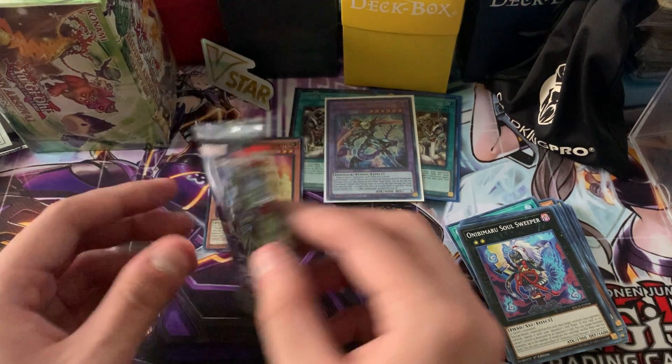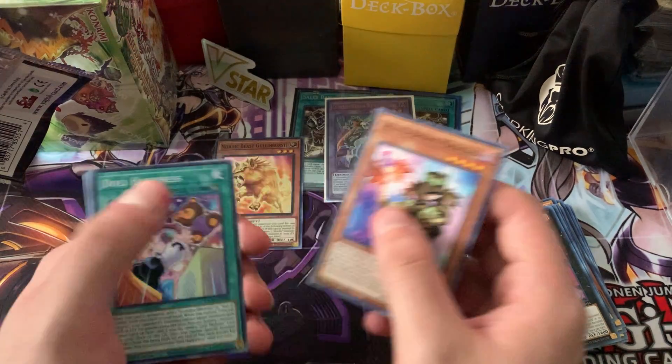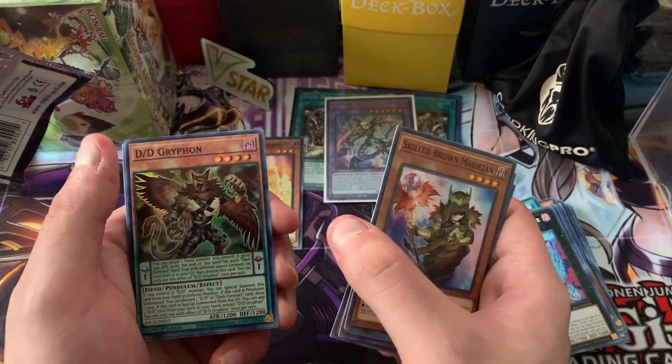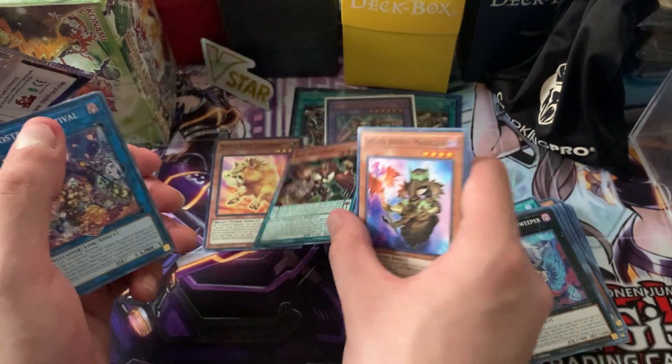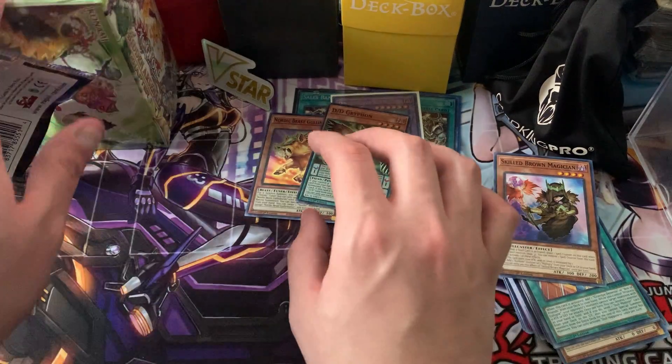Last pack for Battles of Chaos — can we pull a Blue Eyes card? Gil Brown, Doll Happiness, Dream Mirror, Epsilon, and DD Griffin. I don't have this one — that's good. Nice little Battles of Chaos packs, nice little way to start the video.